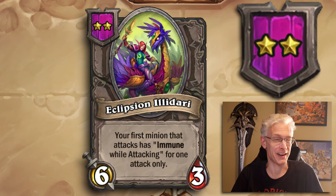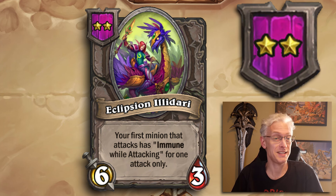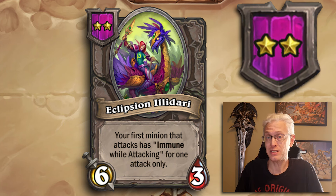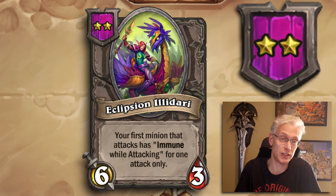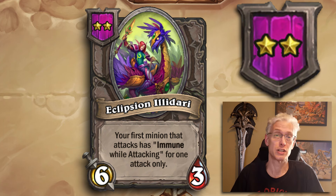Eclipsean Illidari, Tier 2, 6/3. Your first minion that attacks has immune while attacking for one attack only — basically, whatever minion goes first cannot take damage. Obviously this is good. It can be the Illidari itself or any other minion you want to lead with. This is a solid minion through the early game and sometimes even in the late game the right situation makes it super powerful to splash on your board.